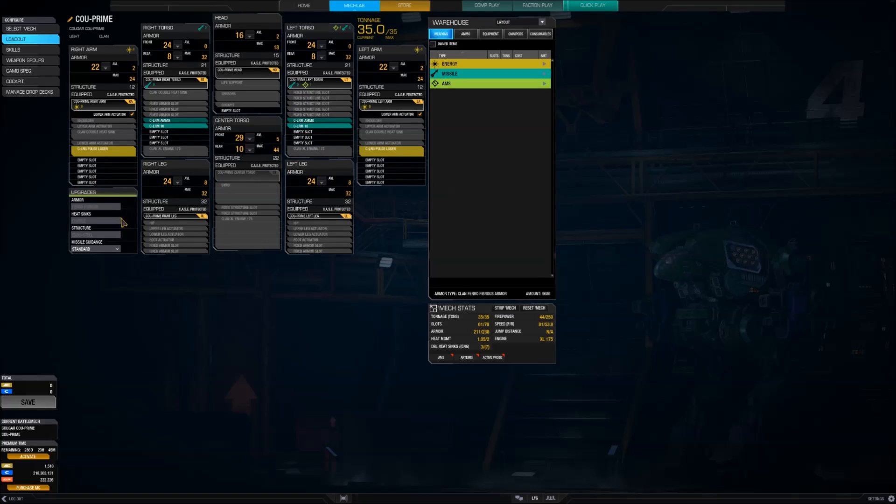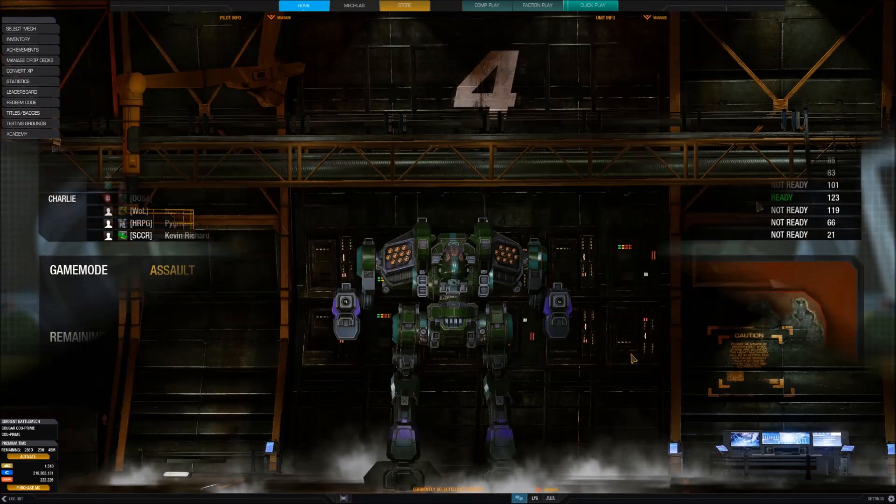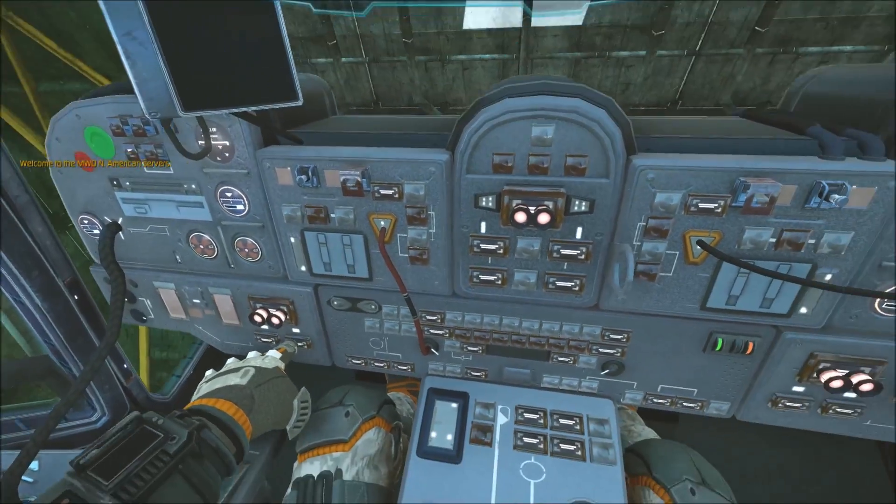Now the build is untouched. Being an omnimech there's not really a lot you can do short of literally tearing it apart and changing it from what it actually is. So I can't do any modifications really to armour or heat sinks and the like, unless I actually remove some ammunition or change the weapon. So it's pretty much stock.